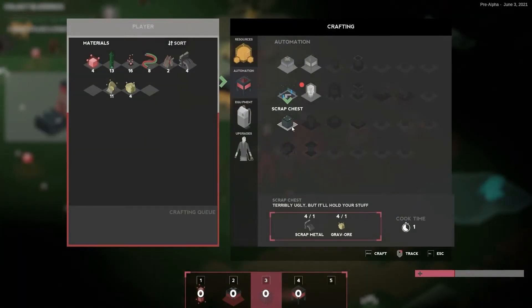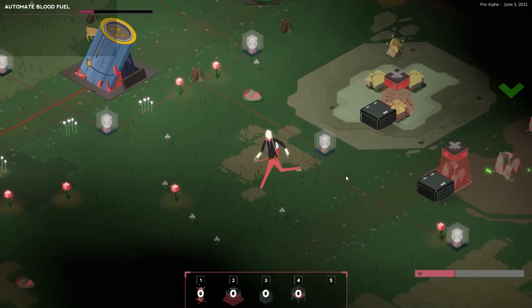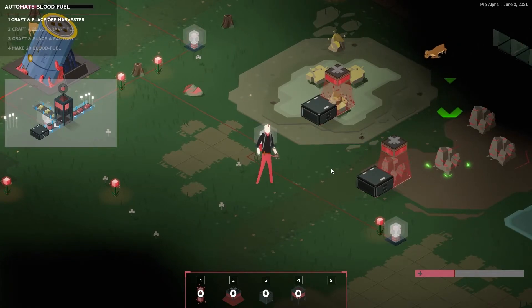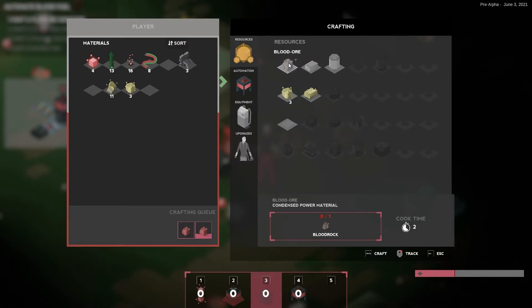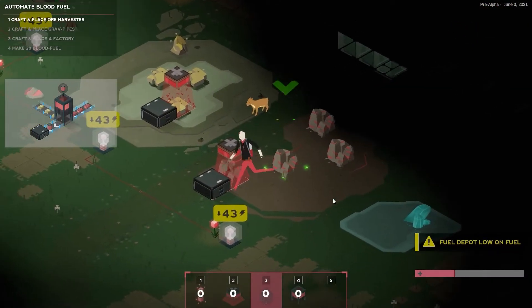Now I need to place a scrap chest right in front here. Down here is the tab where you can set items that you would require. Automate blood fuel: craft and place ore harvester, craft and place graph pipes, craft and place a factory, make 20 blood fuel. They want me to put more blood rock in there — if there is just one blood rock and one grav rock that would be the best way to go about it, but they're making me put one more. I'll need one more ore harvester on a grav rock too. I need factories, and for factories I need blood ore. This fuel depot is running low — let's drop some glow in for now.